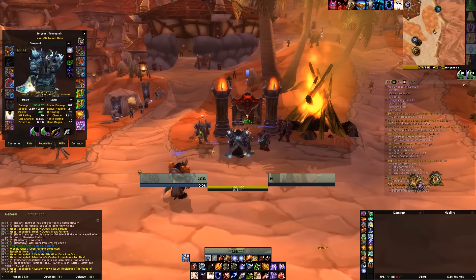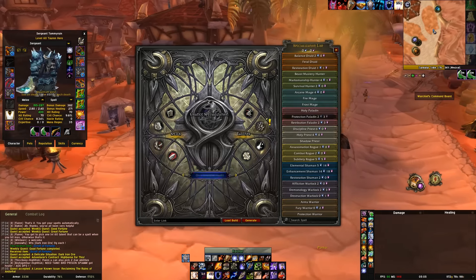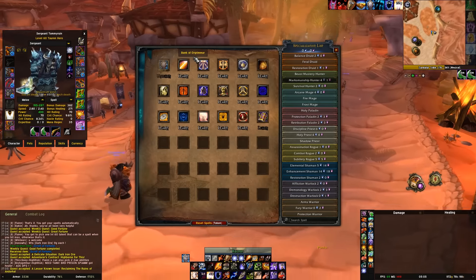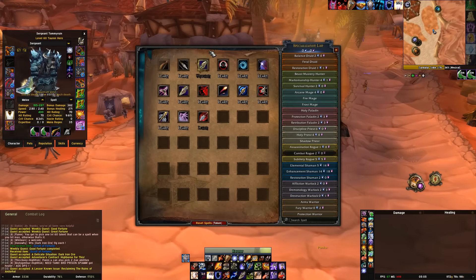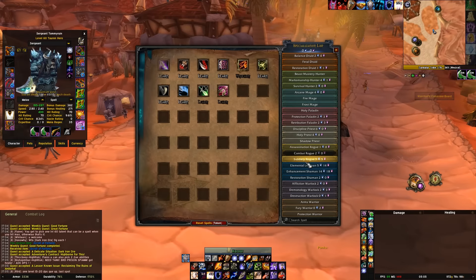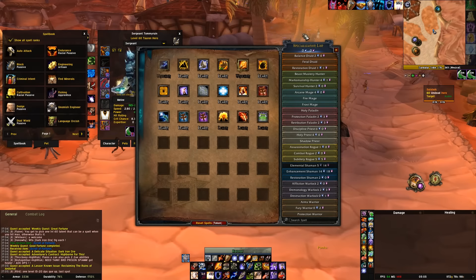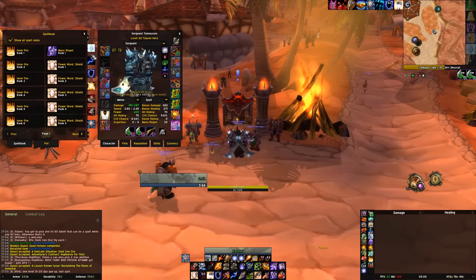So we have one reroll currently and we're going to use that right now. What we want is some kind of weapon enhancement — flame tongue being the best choice. Let's have a look at what we got last time that we weren't too happy with. The best way to look is through the spell book. We have all of these, which are pretty good.